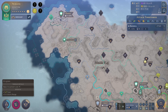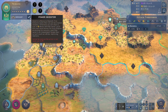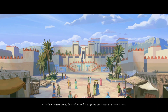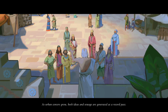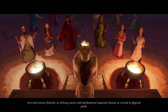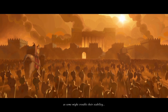Kerma doesn't really need attention because they're in a safe spot. We need to spend more of our influence for Shersies. We still have merchants, so that's good. Let's end it and see what the next era brings. As urban centers grow, both ideas and sewage are generated at a record pace — lots of poop. Arts and sciences flourish.